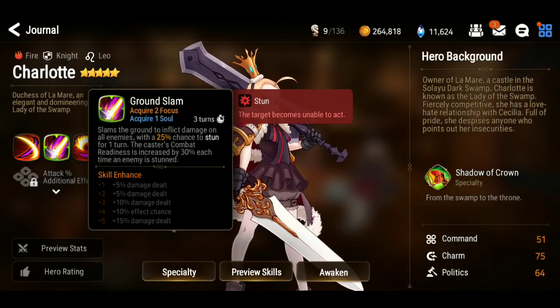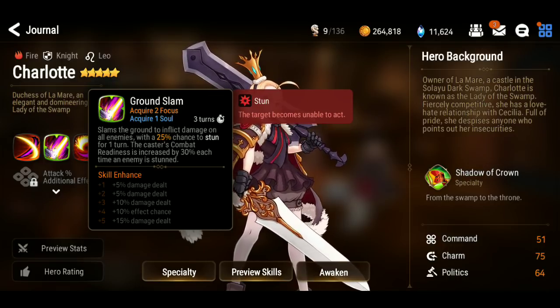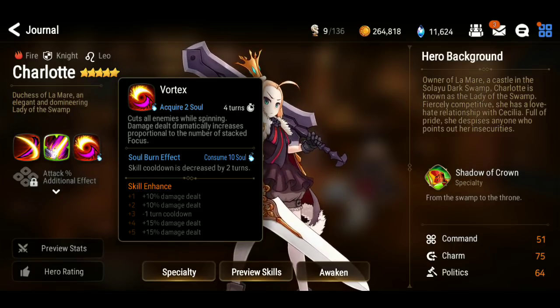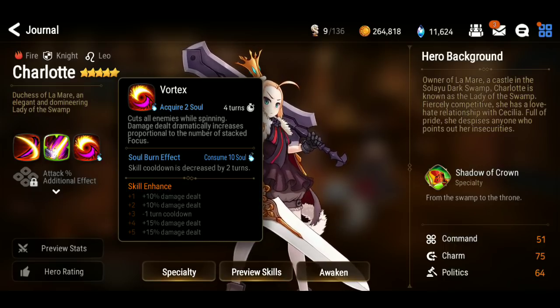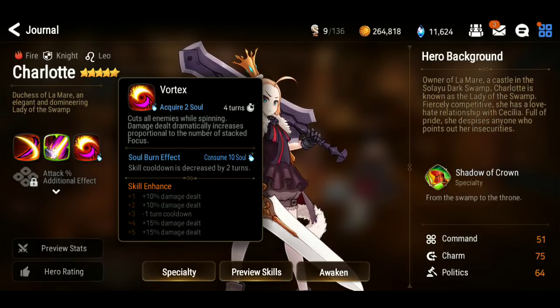Skill 2 hits all enemies with a 25% chance of stun. Each time an enemy is stunned, she gets some combat readiness — pretty good, not bad. Skill 3 is an AoE that deals more damage when she has more focus. When you soul burn it, it decreases the cooldown. It's a one-turn cooldown if you get that — that's not bad.